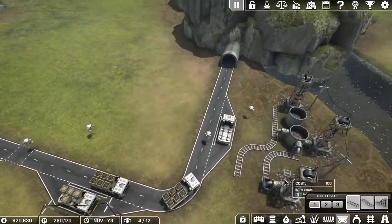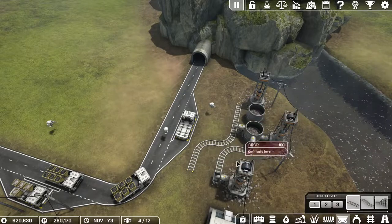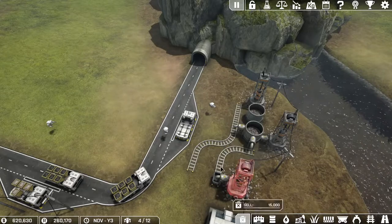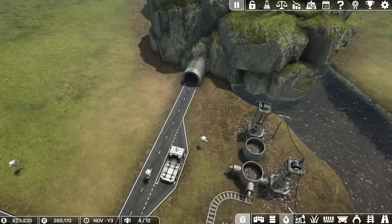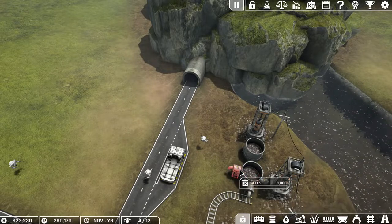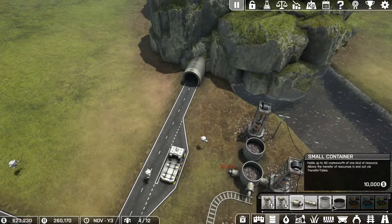Basically what's going to happen is all the ore that comes out of here is going to go into this container, it's going to get loaded up into a train. I might even want to put that into a bigger container, which might actually be a smarter idea — have it come from this small one into a bigger container so this one doesn't fill up.